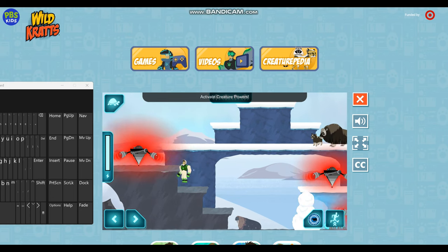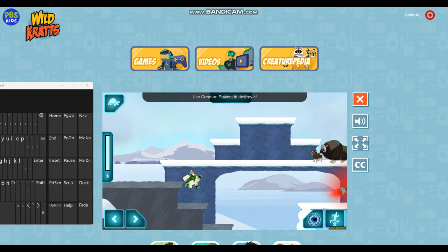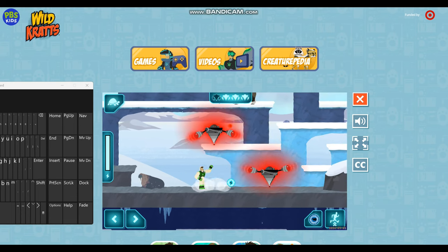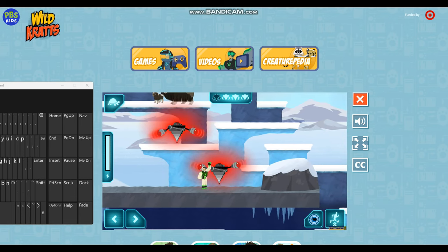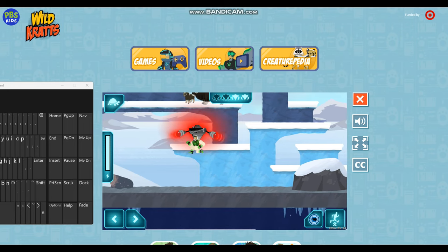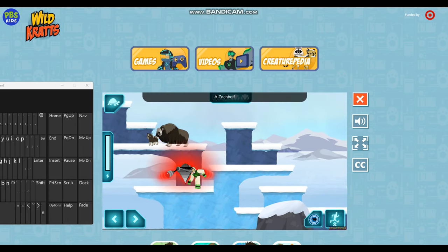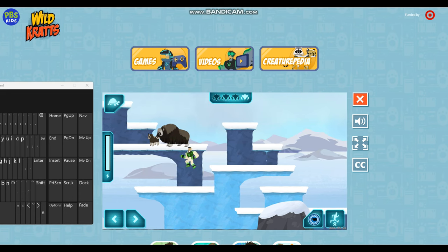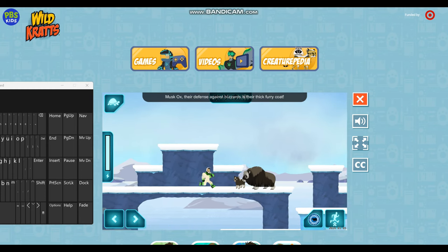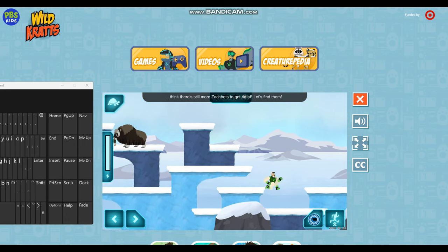Activate creature powers! The Zakbots' pulsing heat is raising the temperature and melting the ice — use creature powers to destroy it! Watch out for those orbs! I think I can break this wall. Watch out, Zakbots! Musk ox — their defense against blizzards is their thick furry coat. I think there are still more Zakbots to get rid of — let's find them!